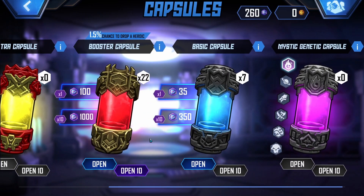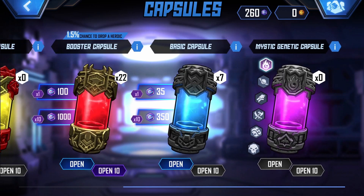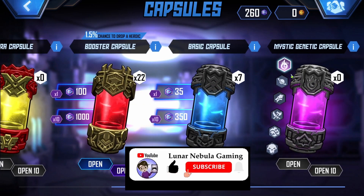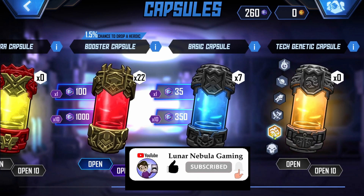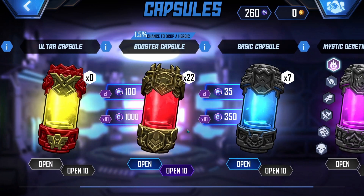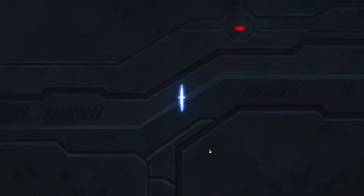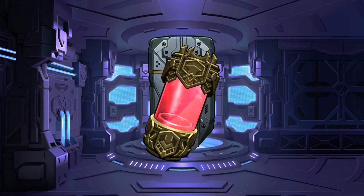I can open some more stuff. I want to pay 350 credits and open 10 basic capsules. You can change the genetics on these capsules so you can get cards specifically for certain archetypes or factions — that's nice. Let's open 10 more of these boosters — boost me to greater heights.